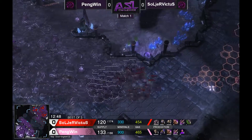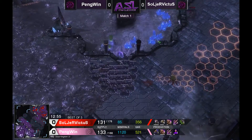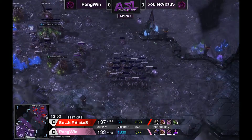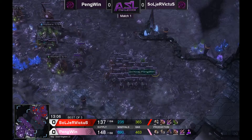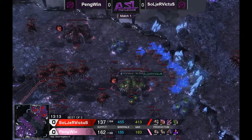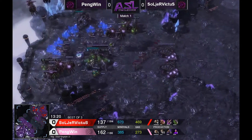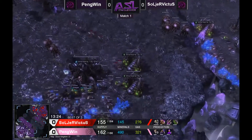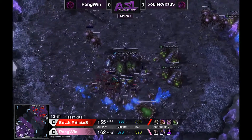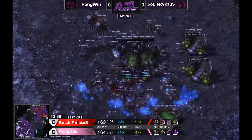If you feel like you want to play more defensively, it may oddly not be a great idea to sacrifice that creep vision — you're also strengthening your opponent's push somewhat. Penguin is going for burrow move on his roaches, which is really cool. He's going to be sending burrow-roach hit squads all over the place. Soldier Victus is trying to take advantage of Penguin's main, which could do a bit of damage before the roaches arrive to clean up. Let's see how many lings get into the main — they're going for a surround on the queen.